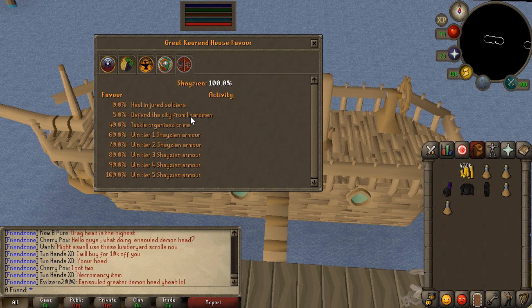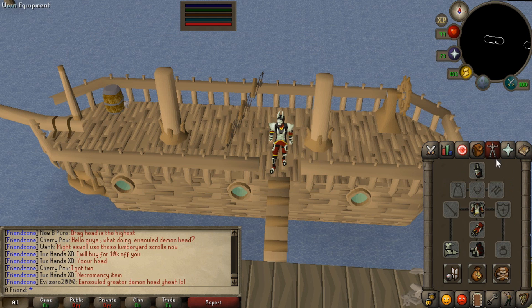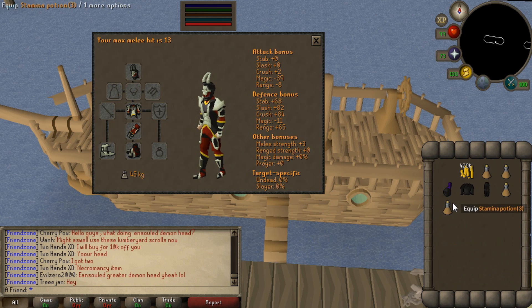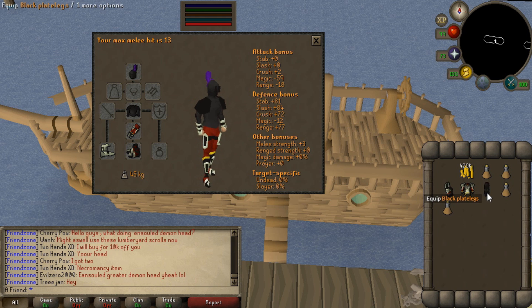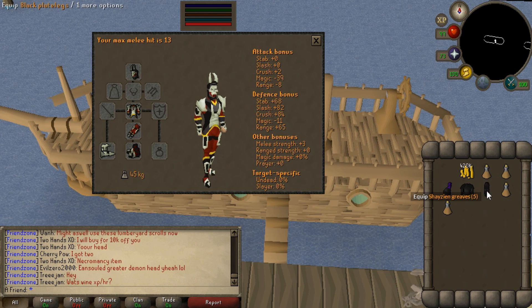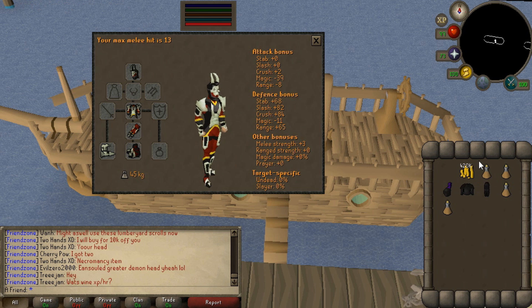Tackle organized crime — nothing good from there. After 100% you can get tier 5 Shae Zien armor, which I have right now and already collected. It has the stats of full black — I'm not even joking, that's the stats of these. The armor is very easily obtainable, but it seems like it's not worth it. This seems like the worst faction to train on.